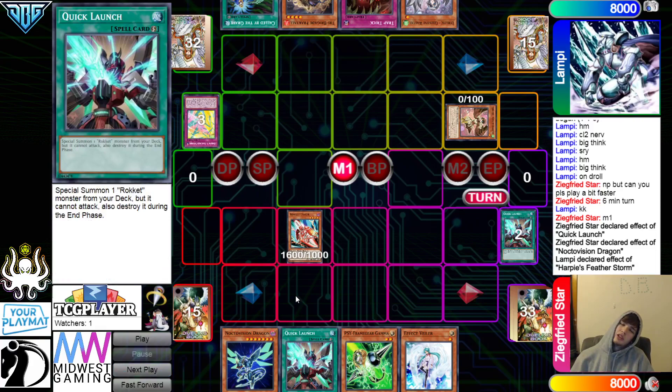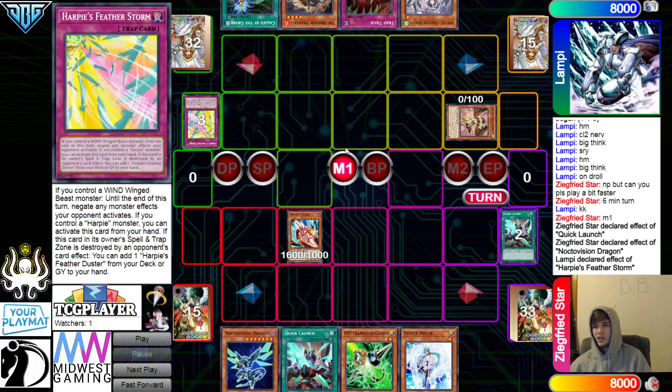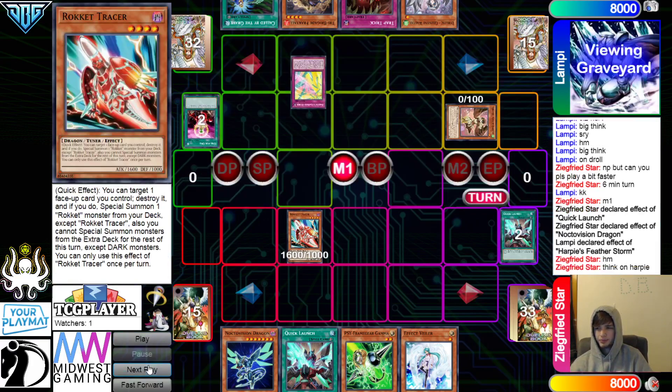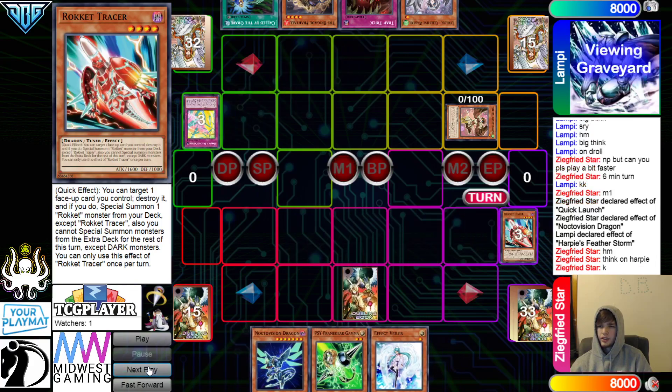Do they activate another Quick Launch here and go for Seal? Probably not, because the opponent has Called By. But to be fair, they did say Big Think on Droll. I like to do something like this too — where I actually have no response to the Droll and Lockbird, but I'm just thinking about my next play, to make my opponent think I have Called By. You never truly know what I'm thinking.